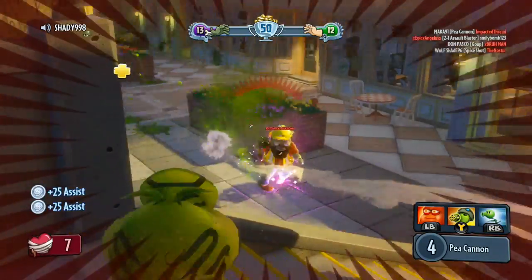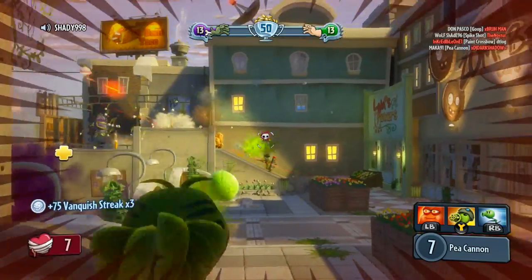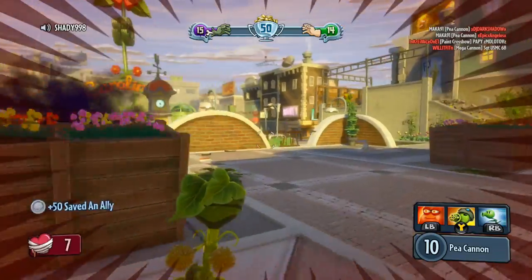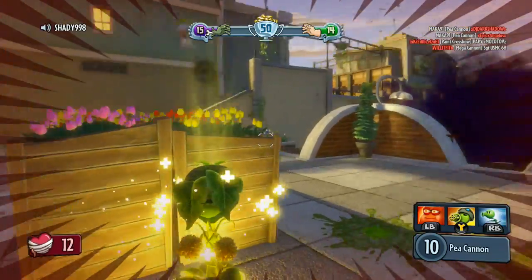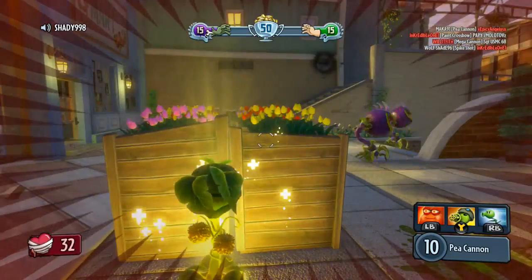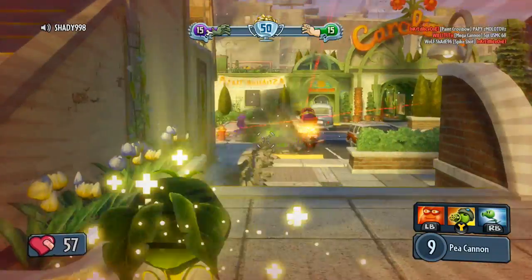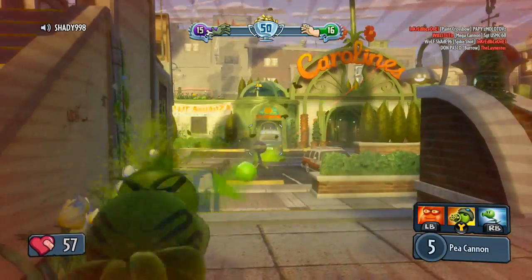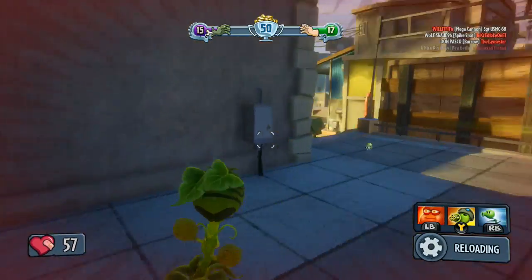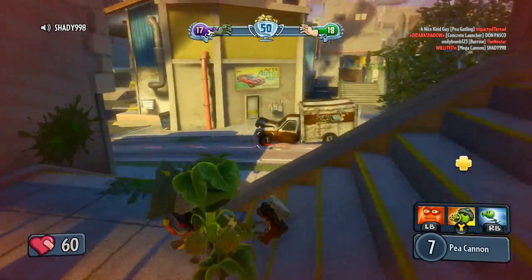The humor in the game is fantastic — it is a pretty funny game. As for how it's like Battlefield: there are classes, four different classes per faction. The Plants have a regular soldier, a healing soldier, a sniper, and a close combat guy, while the Zombies have a regular soldier, a healer, an engineer, and a tank with a lot of health.